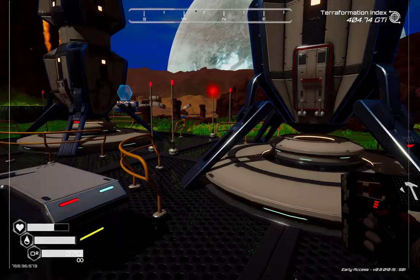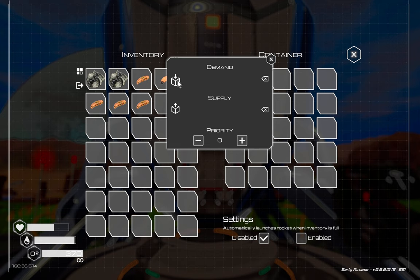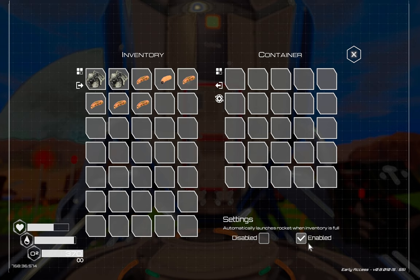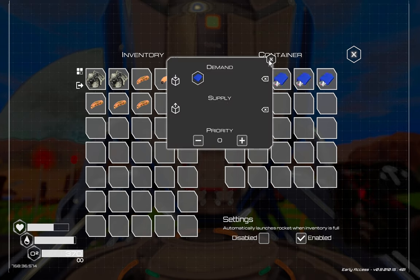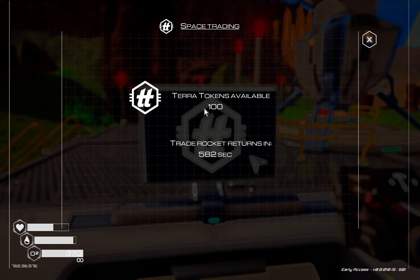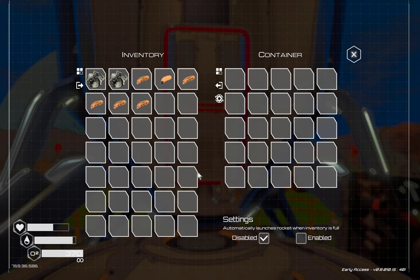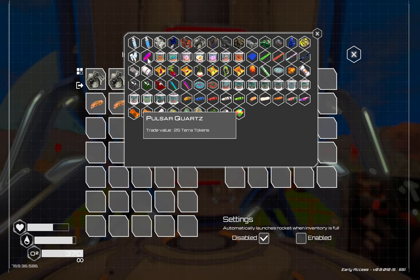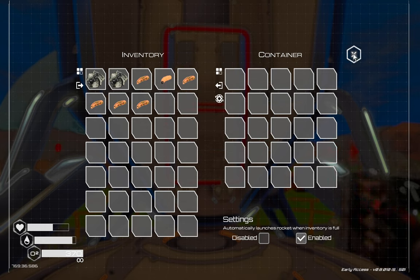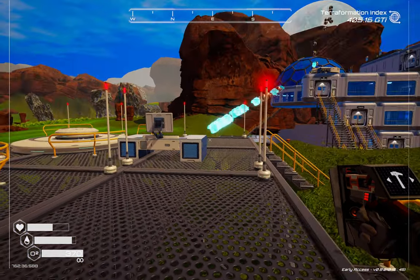The way this works: you click on the rocket and can manually load things in, but we have drones so we'll set demand on here for fabric. Then we enable it and once that fills up the drones fill it and it takes off automatically. If we click over here it tells us our tokens available and how long until the rocket gets back. For the second rocket we'll put demand on pulsar quartz and do the same thing. We already have stock, so the drones should come and fill those up quickly — and there goes the first one.